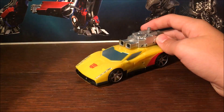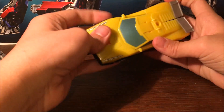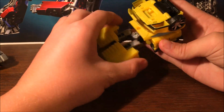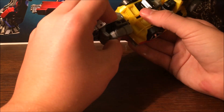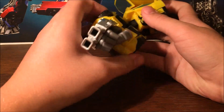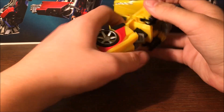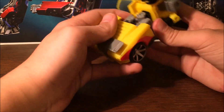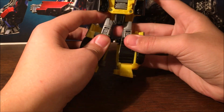He comes as an arm for the combiner, so we're going to transform him to arm mode using the hand-foot piece. Flip that up, flip that down, flip these out and down, then flip them back in and rotate around. Flip the combiner peg out, plug in the hand and you basically have your arm. You get a tilt at the elbow and can bend it back. To get back to robot mode: flip back the combiner peg, split the legs, flip down the feet and the spoiler — legs are done.